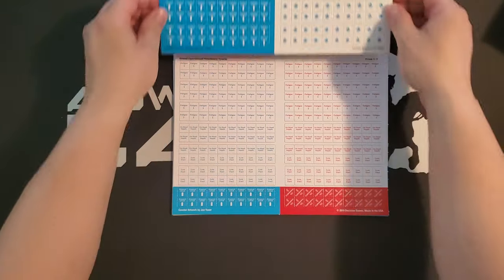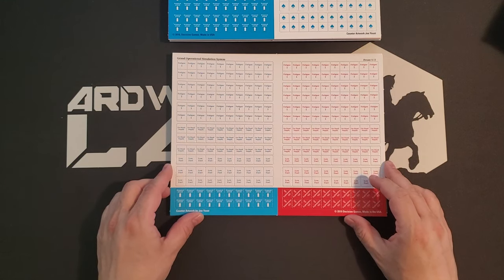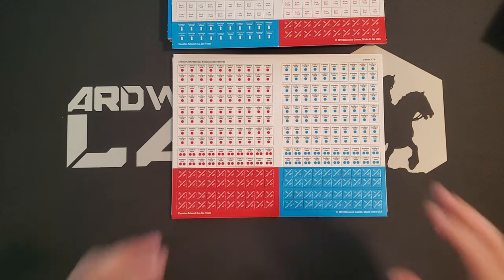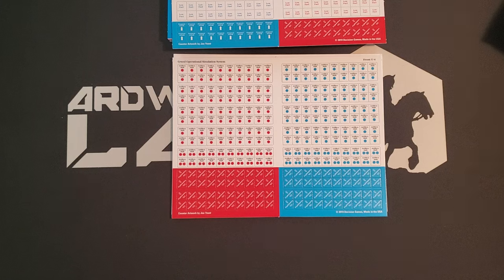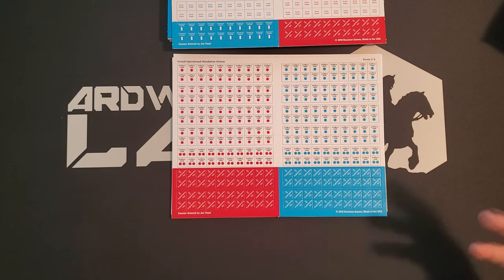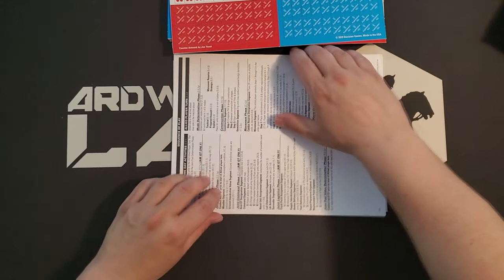There's an Allied marker sheet and a German one — and if you flip them over, the red spades are blue on the reverse and the blue spades are red. The spades primarily indicate lost steps. There are also fatigue markers, mode markers, and artillery shift markers. There has been continuous tweaking of the GOSS system since release. One significant change: originally you could stack two artillery shifts on a unit, then you couldn't, and now you can again — so these double artillery shift markers are back, which is great. The back side shows ammo depleted.